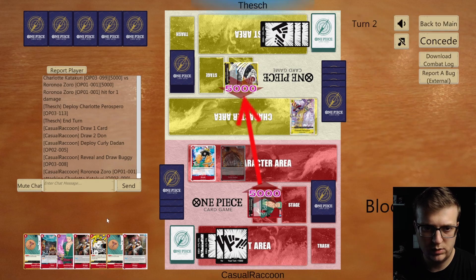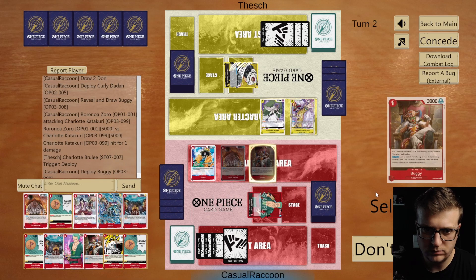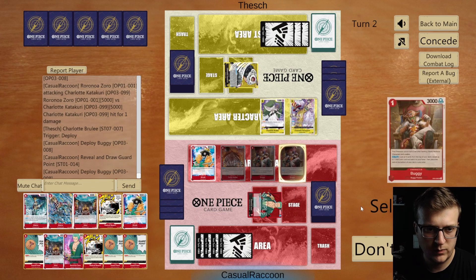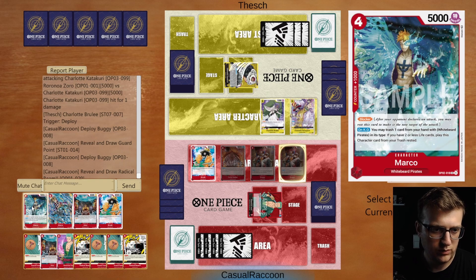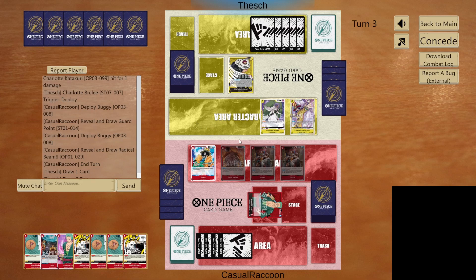5k — let's hope no trigger from life. They take and they trigger. Let's go casino. We play Buggy, we pick guard point. We have another Buggy and we have Radical — nice. We have to remember that we have one Marco on the bottom; the blocker Marco is really important here. Our board is disgusting now — next turn we can go one, two, three, four, five attacks.